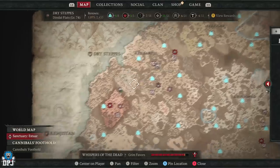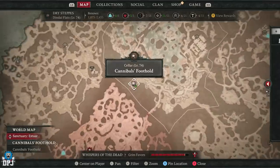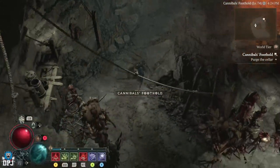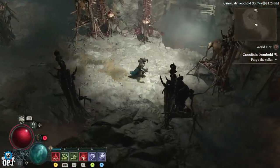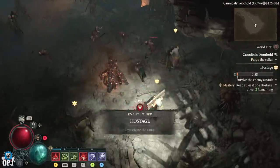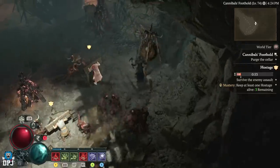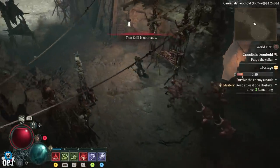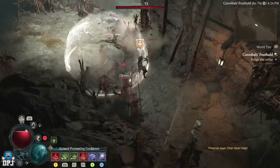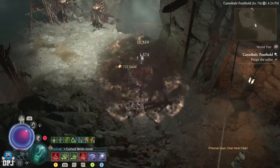You're looking for the event where you need to rescue three hostages — that is the one event you need. It may work with other events that have a countdown timer and wave clearing, but I don't know for certain; all I know is it works with the hostage event. Basically, start the event and group up all the enemies. The enemies will obviously try to slay the hostages — let them do that if they want — but group up all the adds.